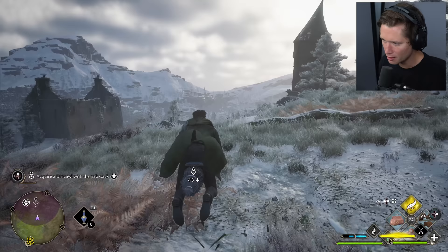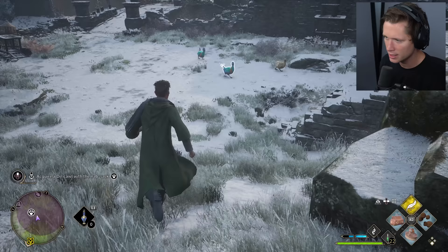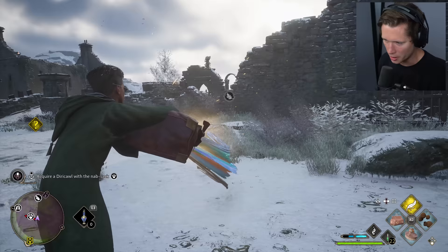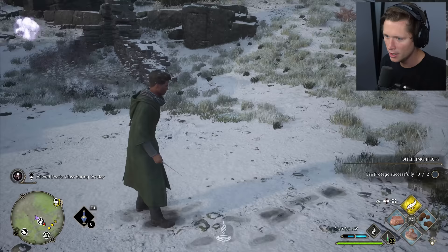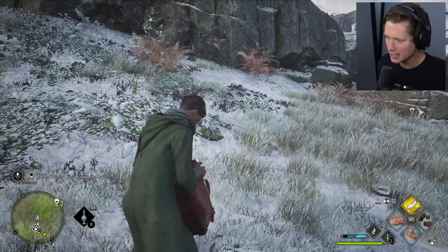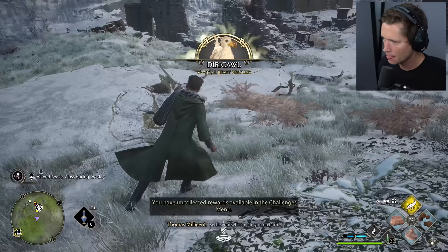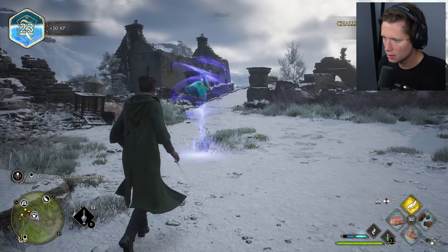In the meantime, we have an exciting extracurricular assignment from Professor — a Diricawl catch. These are basically dodo birds. It's a side mission where she wants us to catch one, and she'll teach us Bombarda, probably the second spell I want to learn most. We want at least one male and one female. Got her — let's catch some more. This could prove dangerous if I'm not careful, but we can sell them at the Hogsmeade shop.